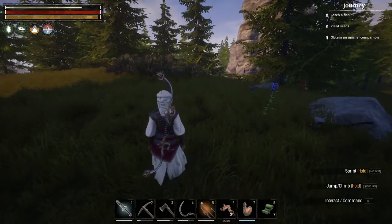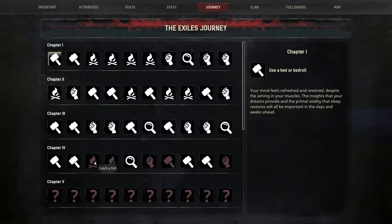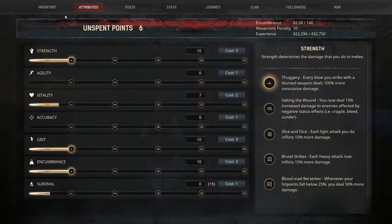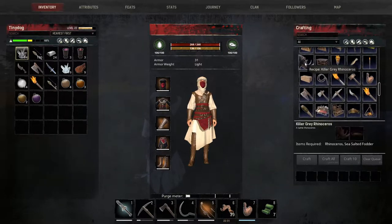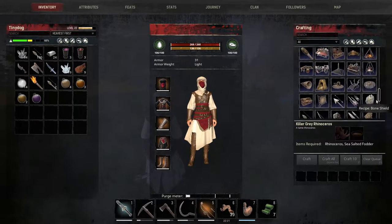Alright, that's done — J for journey. So now we gotta catch a fish, plant seeds, obtain an animal companion, brine an item. We got all these crafting things to do. Let's look at the Wheel of Pain because I know the actual recipe is pain. I got the recipe for a killer grey rhinoceros — that's cool. I also made our religion weapon, and that gave me a journey, but it looks like it's not for this chapter.